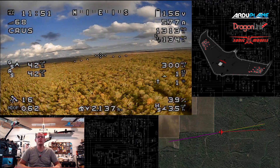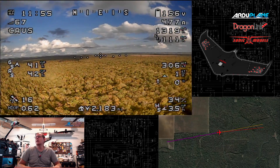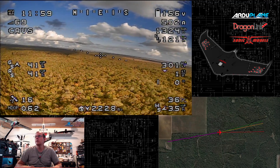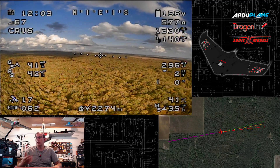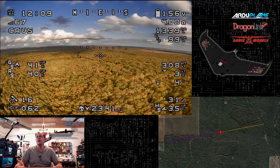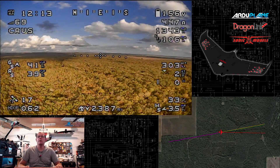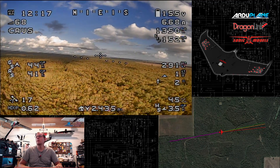One thing I wanted to see — you can see we're just over two miles now. I wanted to see how long the Dragonlink telemetry works using the 25 milliwatt output on the receiver, using the standard Dragonlink mini receiver. Right now I can see it over on the mission planner — we're holding a 96, 97 percent telemetry link, even out at 2.4 miles now. So that's working out pretty good.